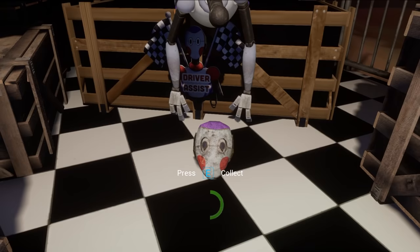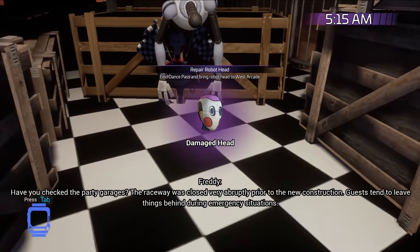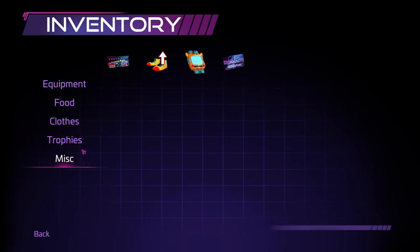Until the patch, all it took to trigger the Vanny ending mission was jumping over a gate — easily accomplished in a casual playthrough. The Gregory venting mission can be beaten by just spamming one button instead of pressing the ones where Freddy shows up on screen. The head going into your inventory is tied to Freddy's voice line, so if you don't have voice volume on when you pick it up, it simply doesn't go into your inventory. If you put the damaged head to be repaired and leave the room, you simply don't get the repaired head back.